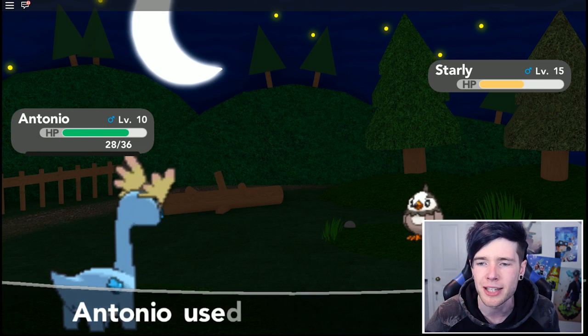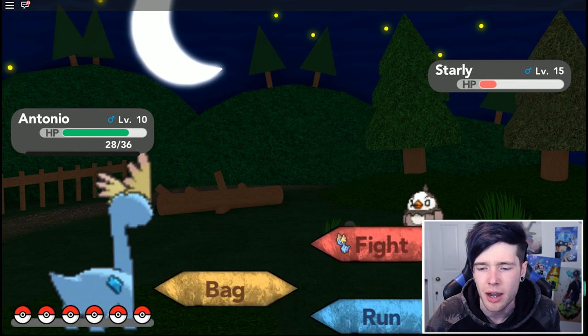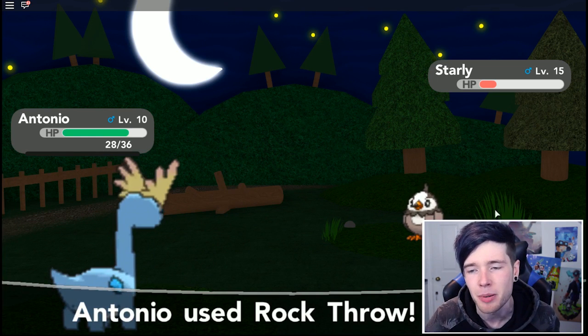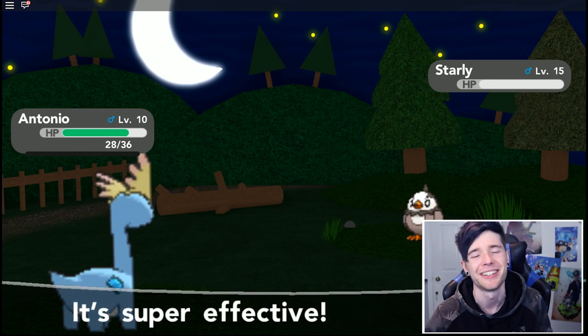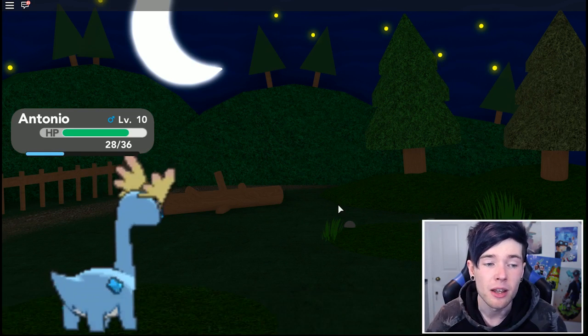With the attack drop, that might not happen. He halved it. Starly, why? Rock throw again - he's using Growl again. Please knock it out. There we go! How much experience did we get? That was a level 15 - not bad. He should heal us up now.